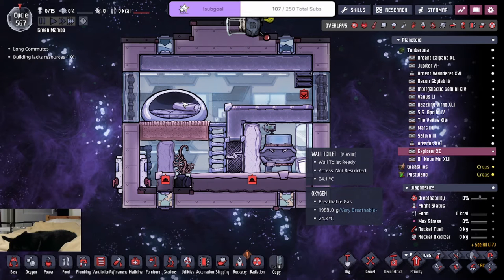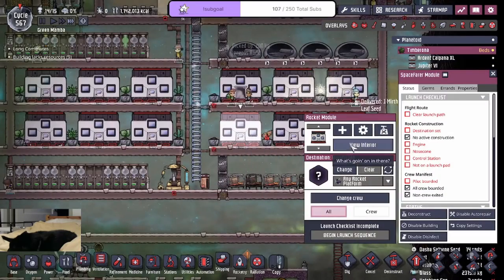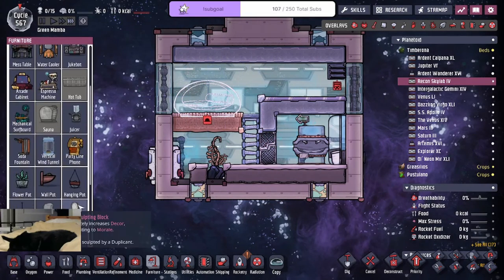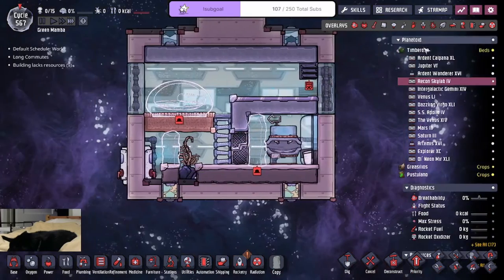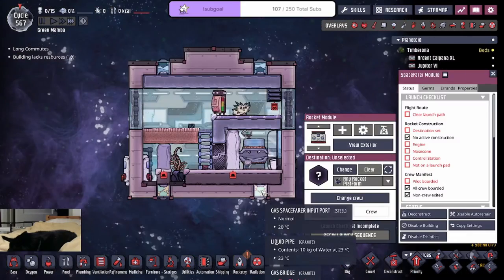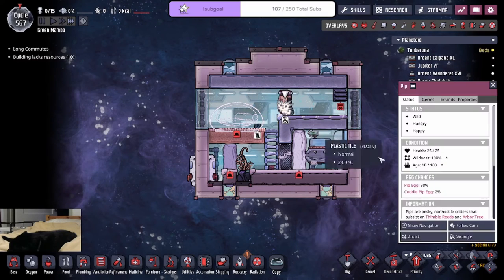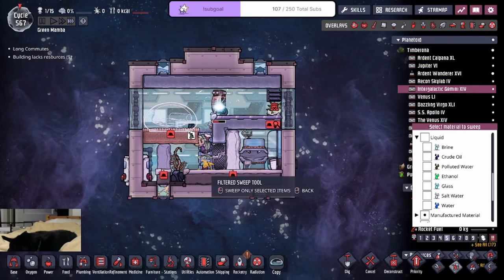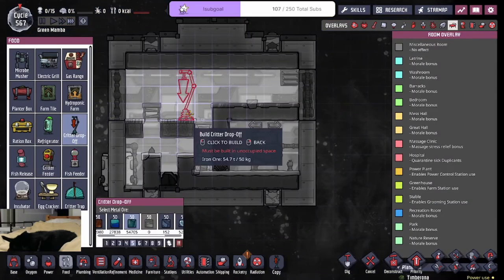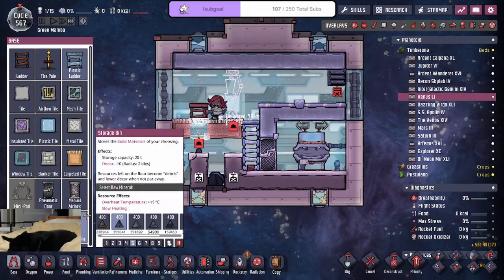We'll give him this room then. And then this place — oh, no bed. And then no statue. And then the last room — oh, there's no critter drop-off. So there's no way for me to move the pip into here yet. Feels bad.